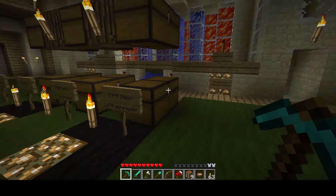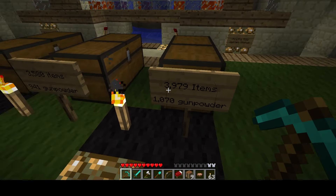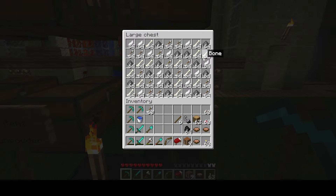On the left here were the spiders-on chests and on the right the spiders-off chests, and you can already see there's quite a difference. Test number one: I got 3,979 items in that one hour, 1,070 of that was gunpowder. I've separated the gunpowder stat from all other items because gunpowder is the primary useful item I'm trying to get out of this farm.